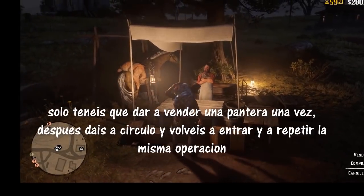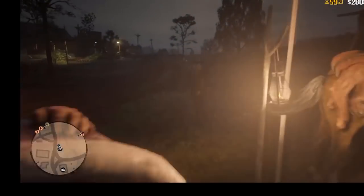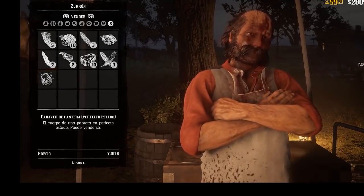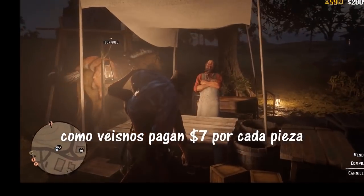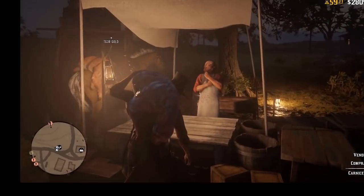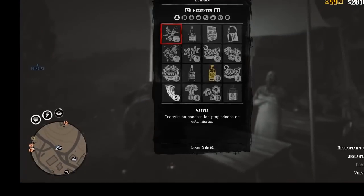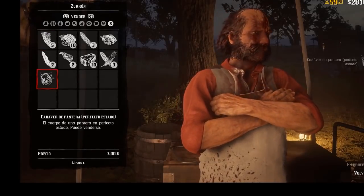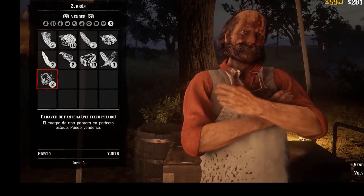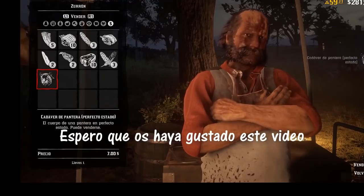Grab the carcass with no pelt and then we're ready to sell. Enter the butcher and sell, then press circle to come out, then go back in and sell again. Just get a good position so you can go really quick — in and out, in and out — selling one carcass at a time. As you can see, the speed at which we make seven dollars is quite fast, and it's quite simple once the setup is done. Just need to be a little bit patient; it can be a bit tedious.